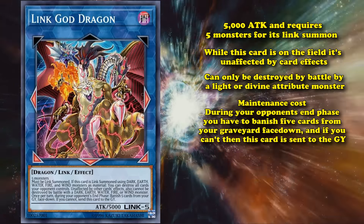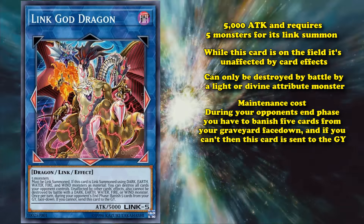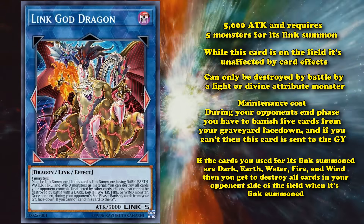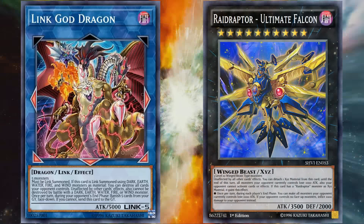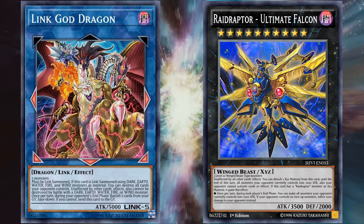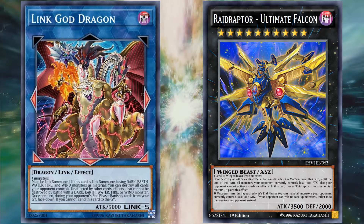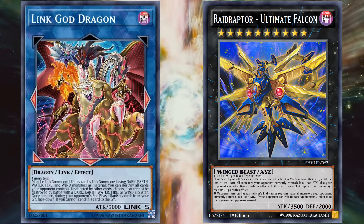And this card also has an extra effect, where if the cards you use for its Link Summon are of Dark, Earth, Water, Fire, and Wind, then you get to destroy all cards on your opponent's side of the field when it's Link Summoned. So this card is basically like an ultimate falcon, with the max attack power value of 5,000, with a maintenance cost that should be fulfilled with its materials in the graveyard. So, you can keep this card out for a turn no problem, and most duels don't last very long anyway. So, you don't really have to worry about the maintenance cost that much, since the average duel is over in less than 5 turns or something.